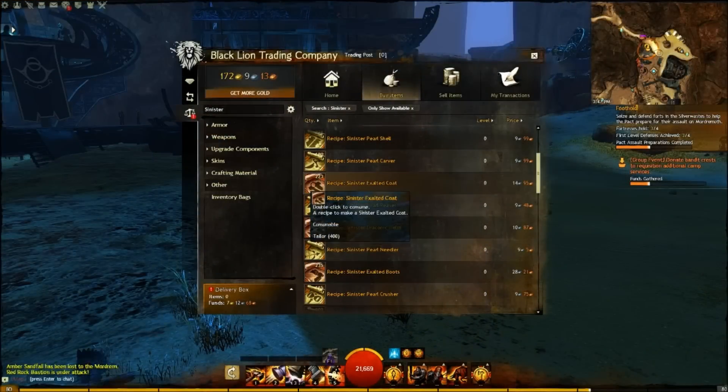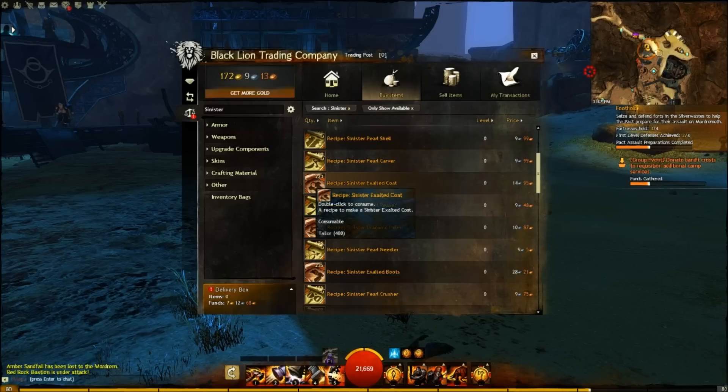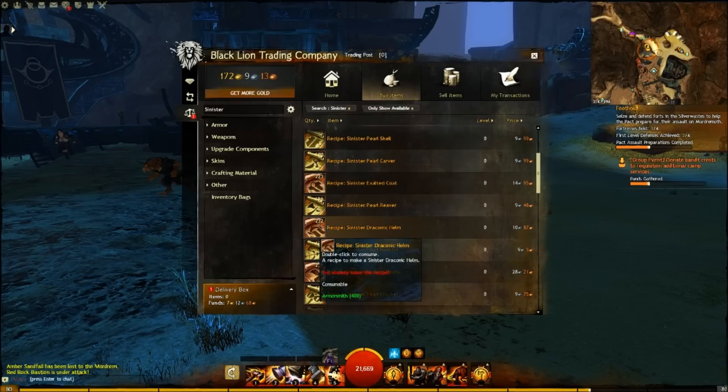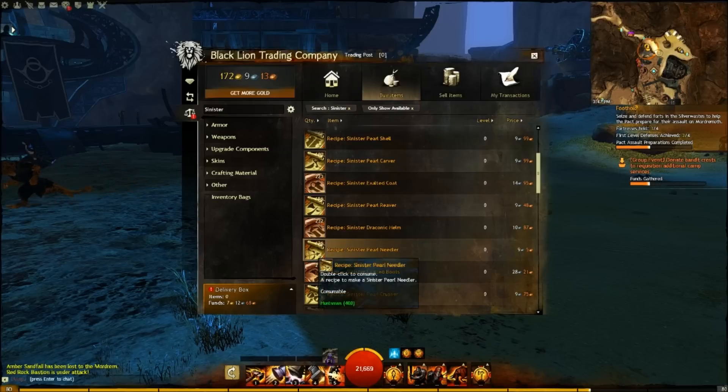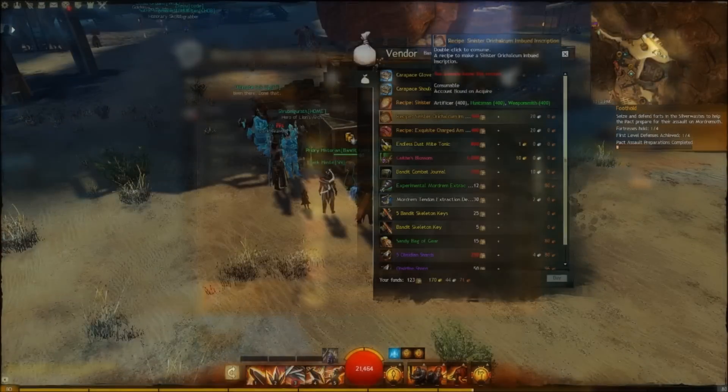Before I go over the build itself, I'll tell you how to actually get this stat combination for your armor and weapons. In order to get the recipes for the weapons and armor themselves, you can just buy them off the trading post — just look up Sinister on the trading post and you'll be able to find them. Otherwise, you can do various things in the Silver Wastes or do achievements tied to the Living Story, and that will get you recipes for that stuff.